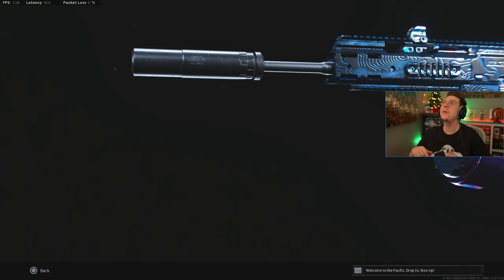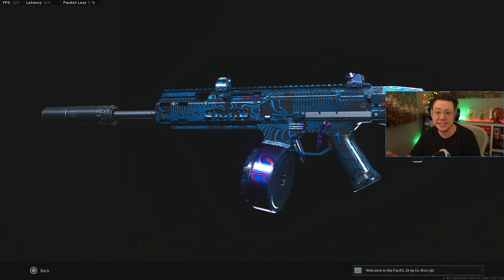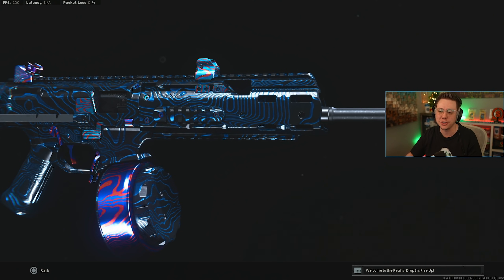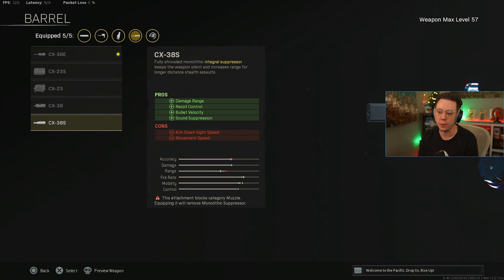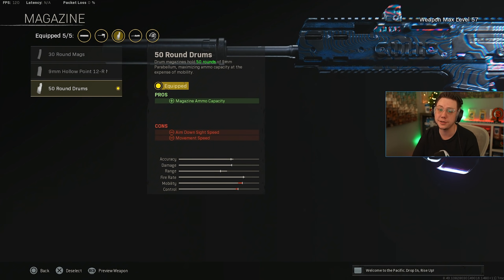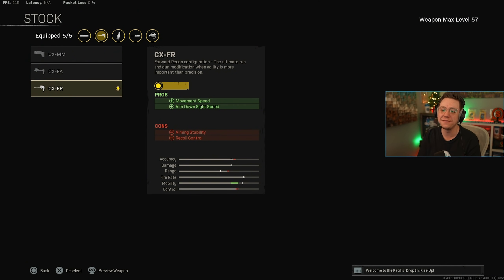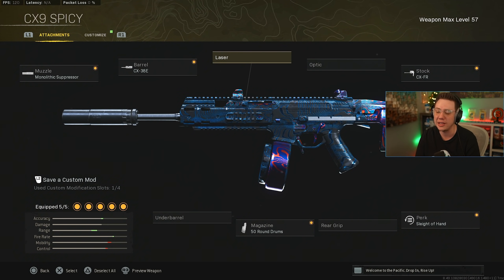The CX-9 doesn't get enough credit — we waited so long for it, it was hyped for two weeks then went to the back burner, but it is still insane. It has a very good TTK and the reload is incredibly fast, so it can be played very aggressively. Monolithic Suppressor, 50-round drum, Sleight of Hand makes the reload utterly insane — a must-have. Then the FR Stock for better movement speed and ADS. Clean iron sights, very versatile SMG.